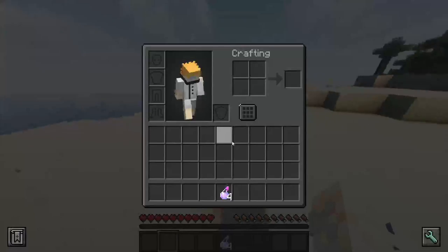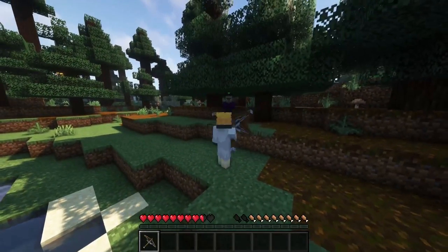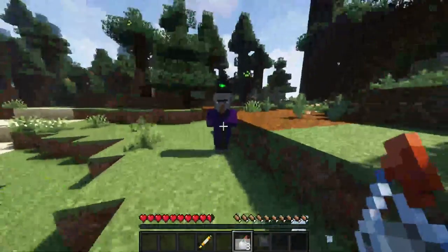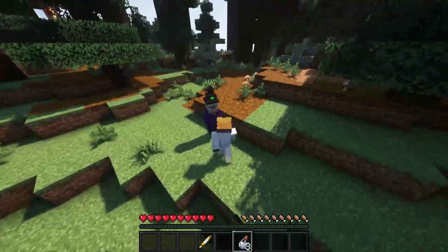This mod enhances everything about potions. They're stackable with cooldown, milk can be bottled, weapons can be coated, and umbrellas shield you from potions — but it comes with various other tweaks as well, like the compound brewing stand, a faster upgrade that can even brew two potions at once in one slot.